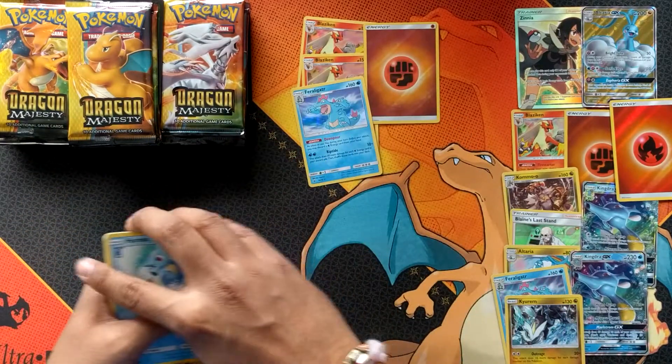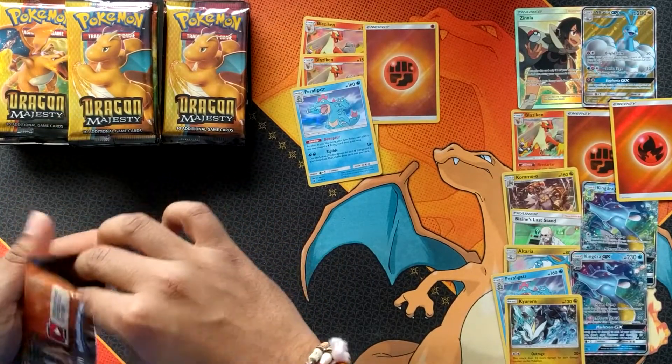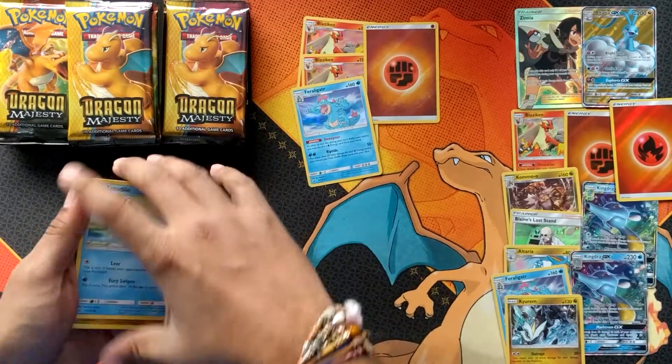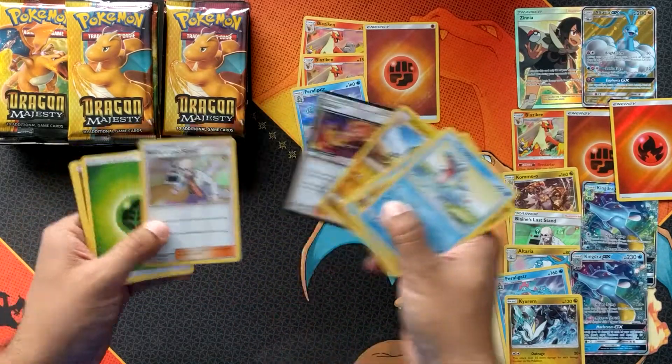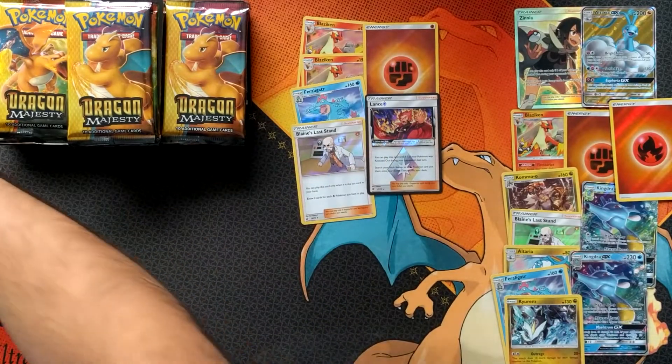And three holos in a row! Still no Charizard holo though. Oh — Lance Prism Star and Blaine's Last Stand! That's actually my first prism star that I've opened.